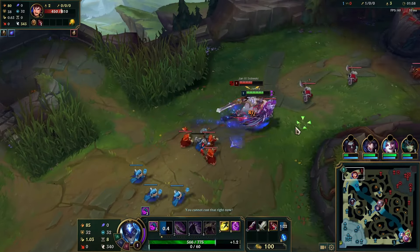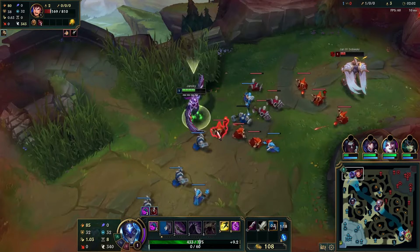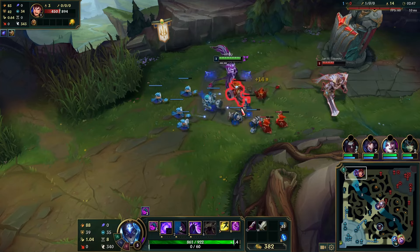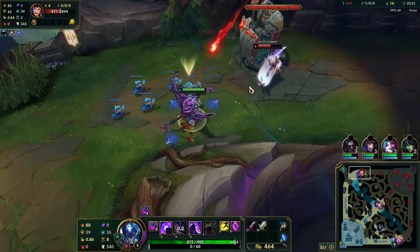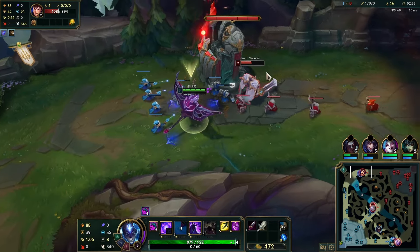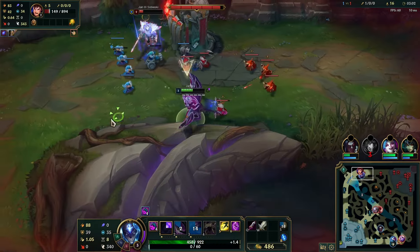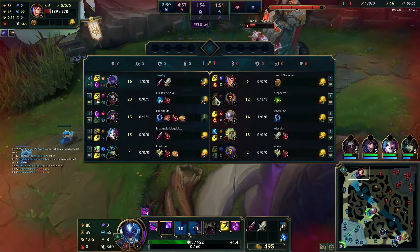Starting with the pros of Bel'Veth Top: one thing you can do that I really like is that you can fight most champions at level 1, or at least take decent trades to chunk them so you can maybe kill them at level 2 or 3. Furthermore, you can invade the enemy jungle — it doesn't always work depending on matchup, but you might have a shot. Also, your kit naturally carries sustain with the E, you have poke on lane, and decent wave clear with both W and Q.